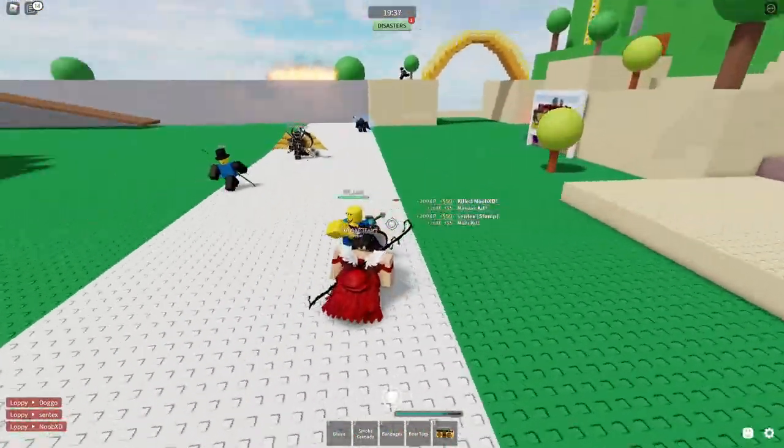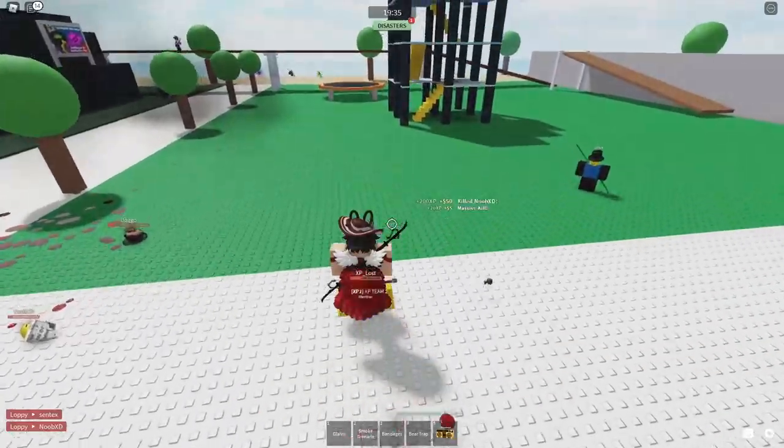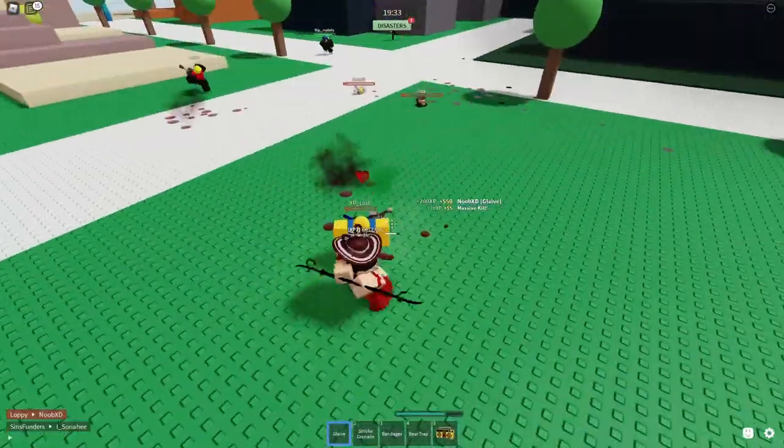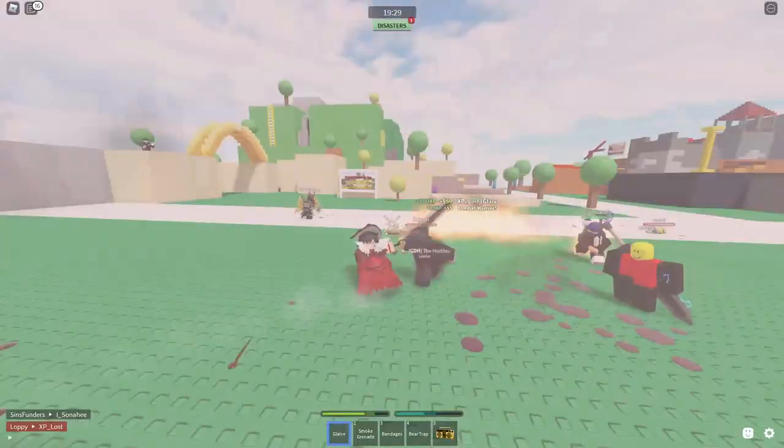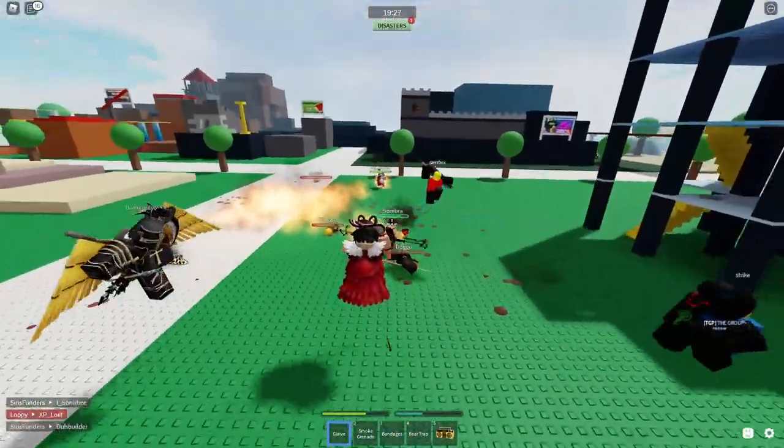You do not want to get parried. Sometimes if you want to go for the extra juke, swing when it's off cooldown because they might not expect it. They'll be expecting you to delay, but you just swing right away — and boom, you win.